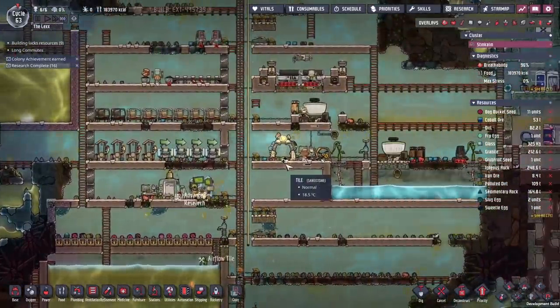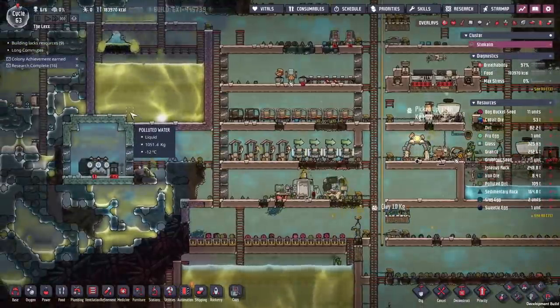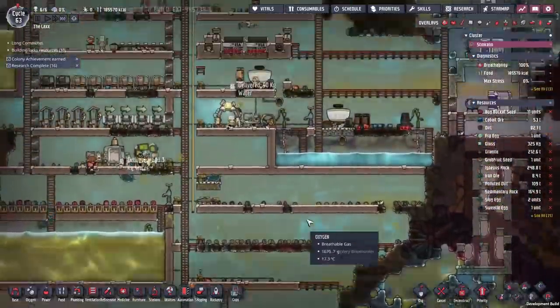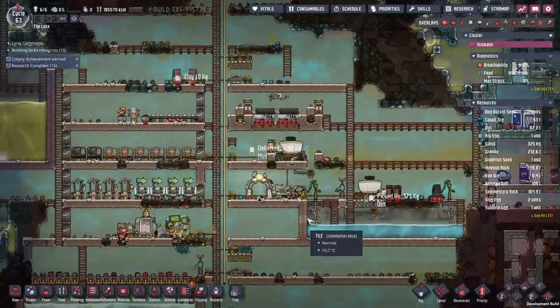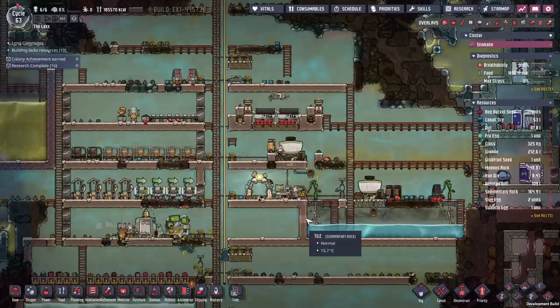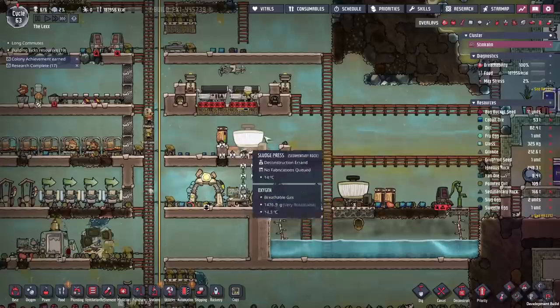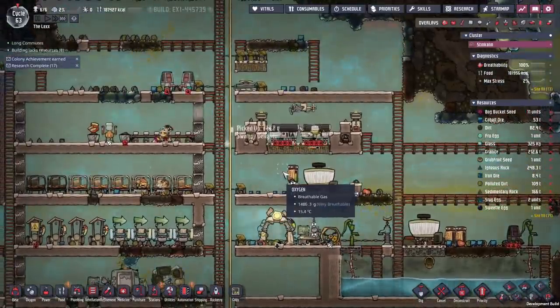Once all that is done, we want to start using this polluted water for our crops and this brine for our oxygen. At that point we should be able to just run our gym pretty much indefinitely without having to worry about anything else. First up, moving the sludge press. With that done, the sludge press just frees up this space here - we're going to want that for our gym later on.